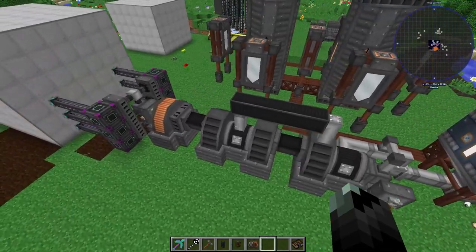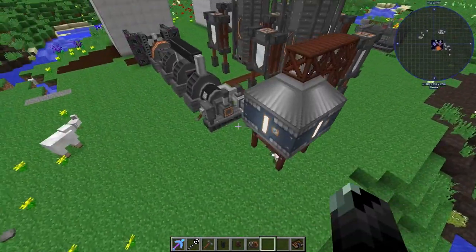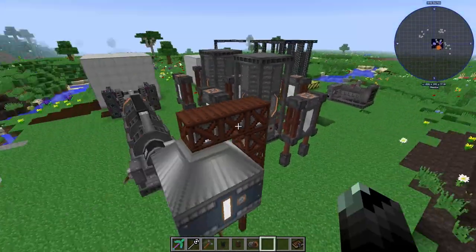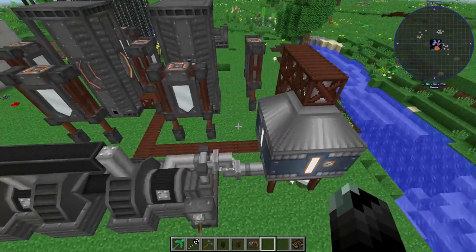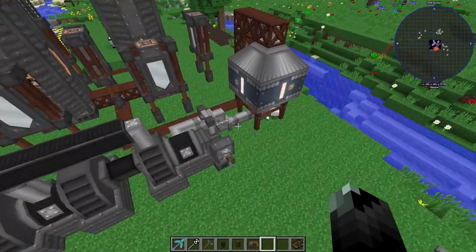The main thing when starting out is the arc furnace that you have to power. Using that to power the diesel generator just to make the diesel — I don't think it's worth it. This steam turbine setup is much simpler, though it does require more resources, mainly steel.